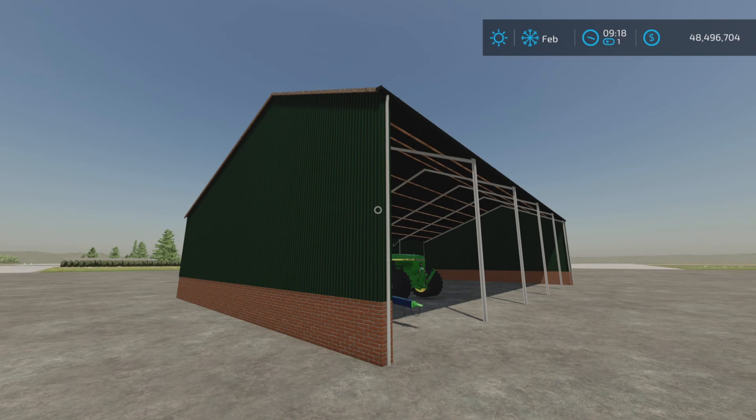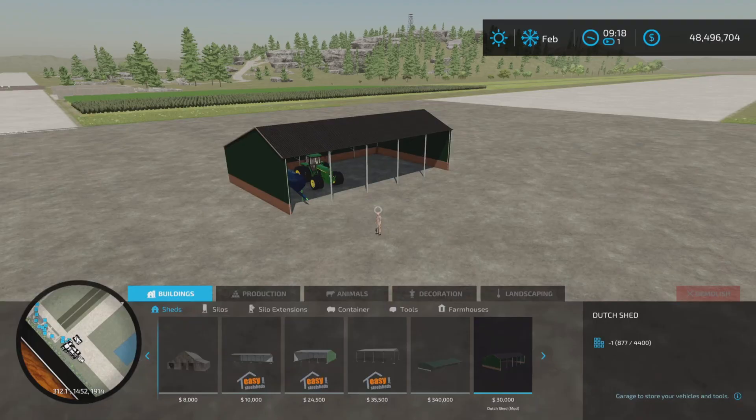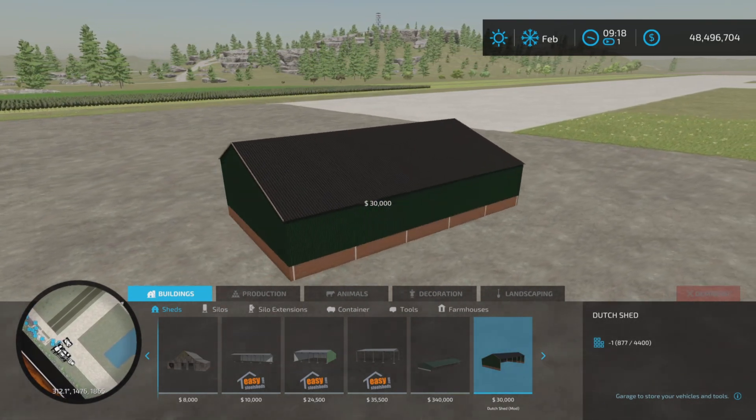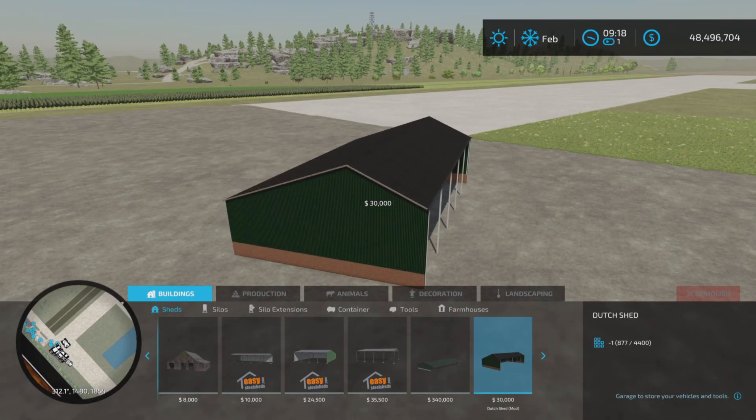It is 3.09 megabytes to download, four slots on console. If we take a look under Buildings and Sheds, there it is — thirty thousand dollars to place down. A nice simple shed with no color options or anything like that.